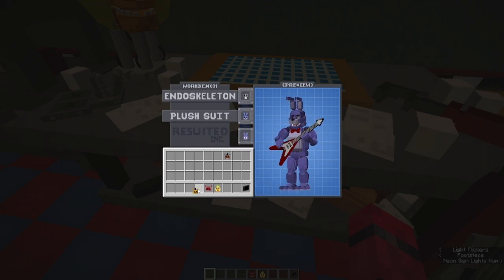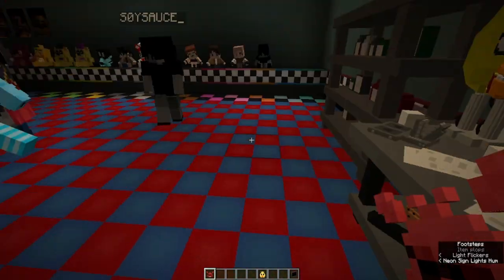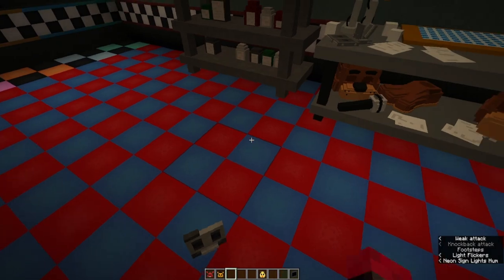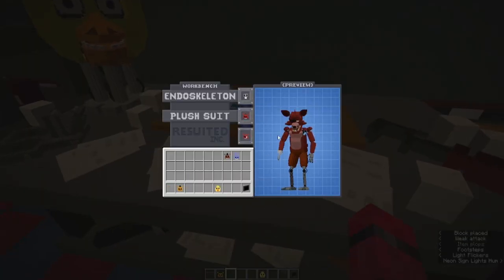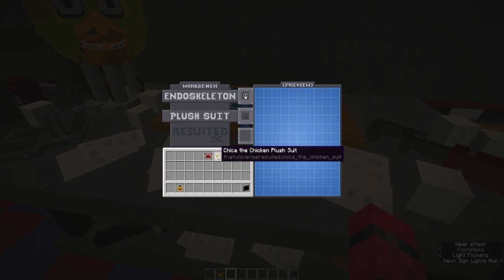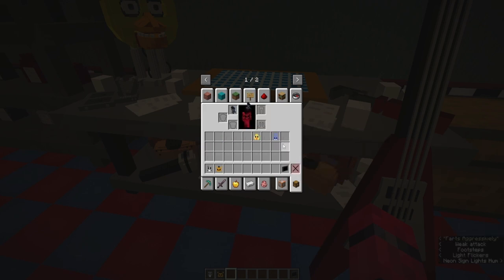We swap it out for Bonnie, and even this character Yellow Bear — which we'll talk about more in a moment. And then we have Foxy as well, and Chica as well. Got everybody craftable here via this system. This is going to be a much more fleshed-out system as time goes on, but we've clearly got more to do.